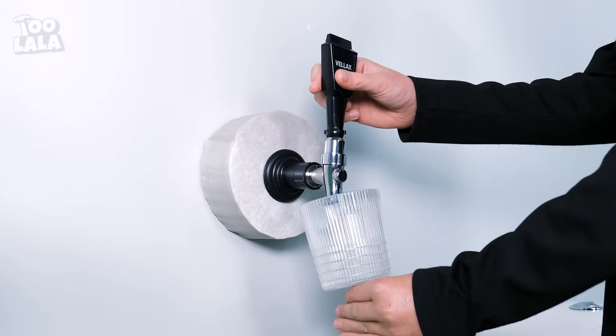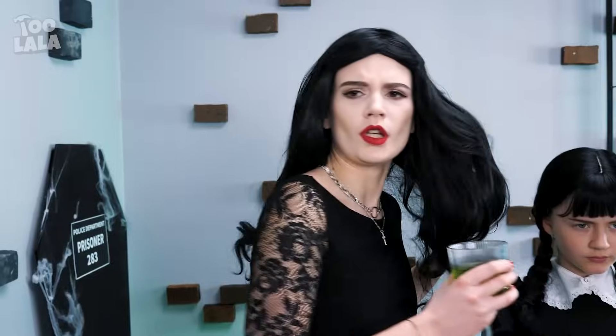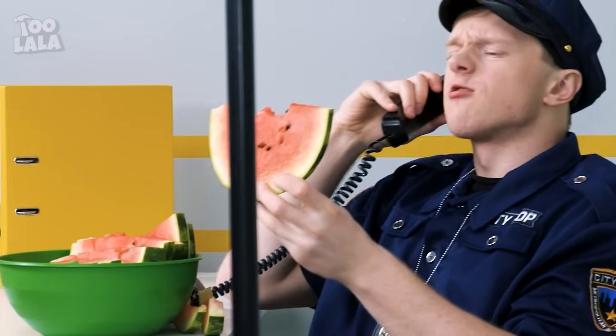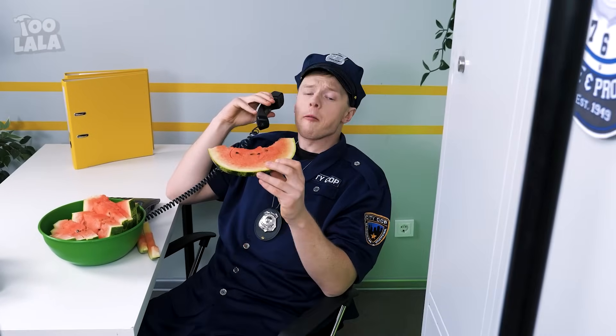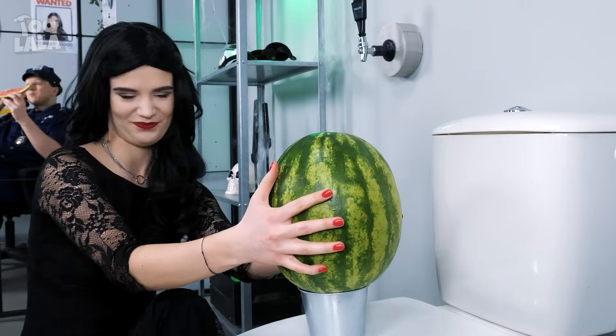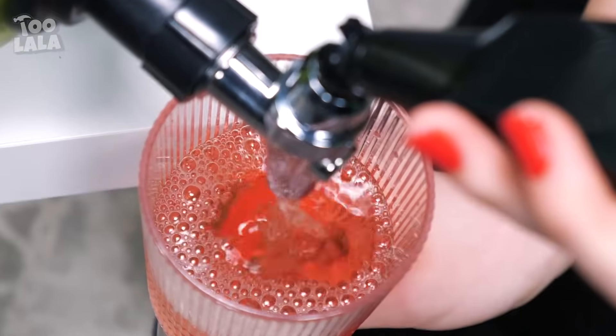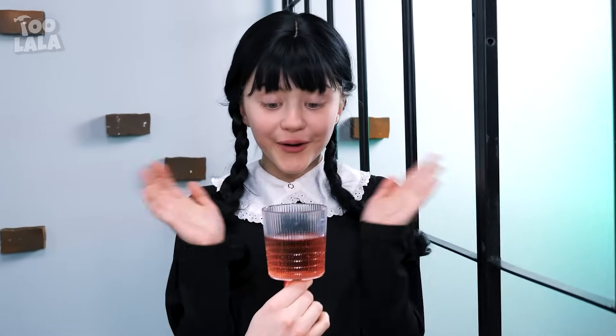I'm thirsty — that faucet must be connected to the sewer! No way Wednesday is drinking that dirty water. But I want a drink — I'll fix this! Watermelon! Officer, can I have some watermelon? A watermelon seed — I know what to do, I can just plant the seed to grow a watermelon! That was fast! Now how do we drink this? I'll take the faucet and stick it into the watermelon — voila, watermelon juice! Who's thirsty? It tastes fresh!